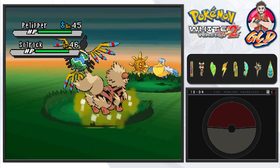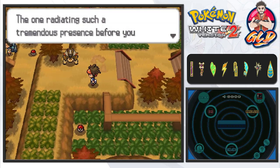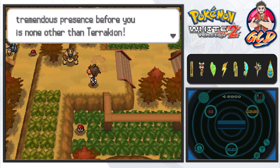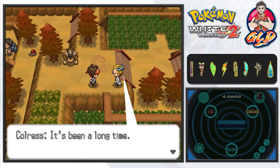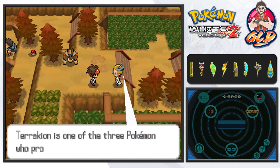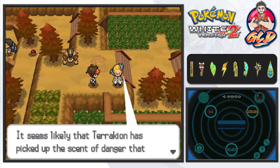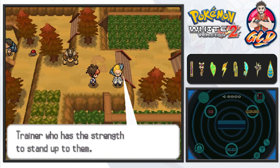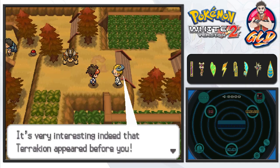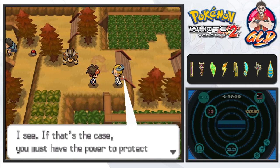We got Pelipper and Solrock right here. And that's not the only thing I noticed. Are you serious? The one radiating such a tremendous presence before you is none other than Terrakion. What the hell? Oh my god, it's this guy. It's Colress. It's been a long time - I haven't played in a year, bro. Terrakion is one of the three Pokémon who protected Pokémon from the flames of a human conflict. It seems likely that Terrakion has picked up the scent of danger that emanates from Team Plasma. It's probably seeking a Pokémon trainer who has the strength to stand up to him. It's very interesting, indeed, that Terrakion appeared before you. Do you plan to confront Team Plasma? I see - if that's the case.